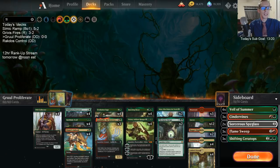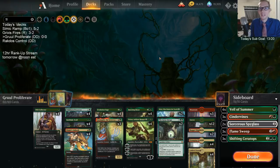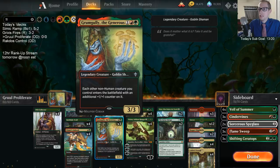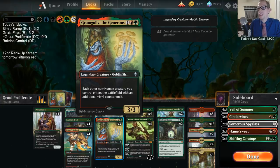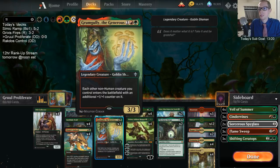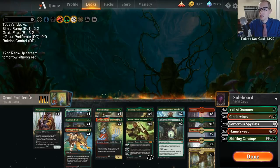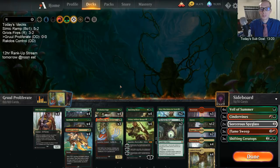Welcome everybody here on Twitch and everybody on YouTube watching this video later on for some Gruul Proliferate. We have a Grumgully the Generous deck - that's right, we built around Grumgully here. Grumgully the Generous is a Gruul creature, three mana 3/3. Each other non-human creature you control enters the battlefield with an additional +1/+1 counter on it. So if we have Grumgully in play, all of our creatures enter with +1/+1 counters.